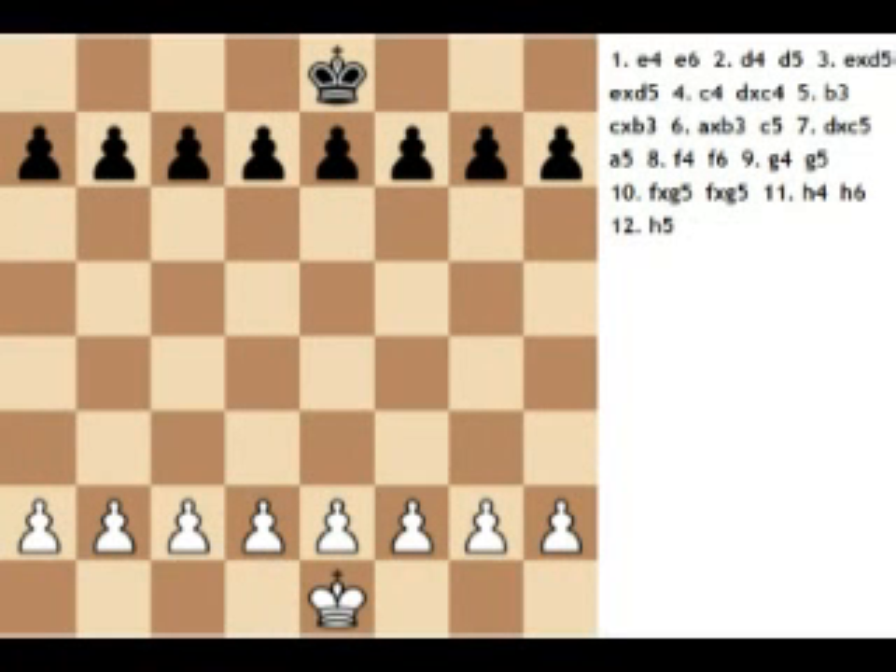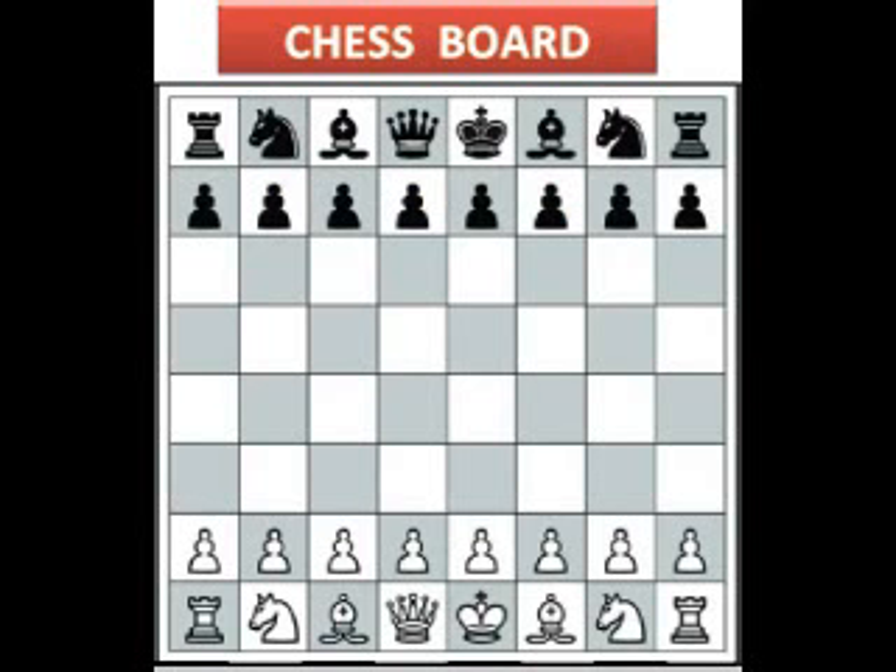The pawn: pawns are unusual because they move and capture in different ways. They move forward but capture diagonally. Pawns can only move forward one square at a time, except for their very first move where they can move forward two squares. Pawns can only capture one square diagonally in front of them — they can never move or capture backwards. If there is another piece directly in front of a pawn, it cannot move past or capture that piece. This was a short explanation about how to play chess — see you soon!